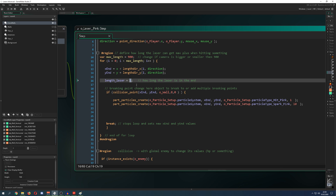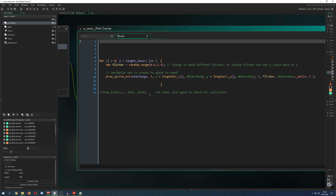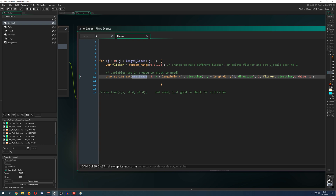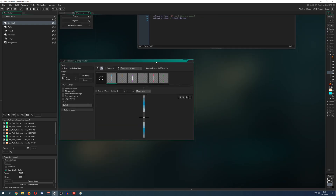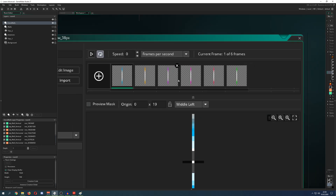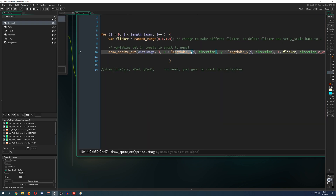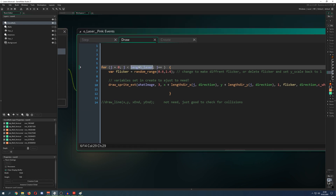The laser length variable gets set to a specific point and breaks if hitting a wall; otherwise it goes up to 900. Now that I have that, I can draw the laser — again with a loop — drawing it one stripe at a time in a specific direction, as many as I have until I reach a collision based on the laser length variable.